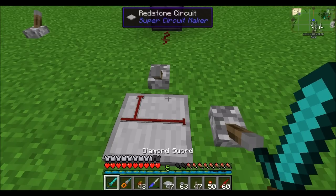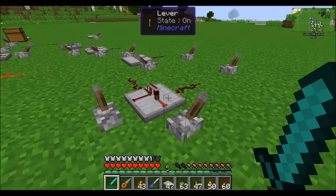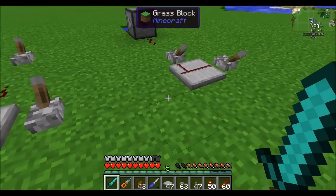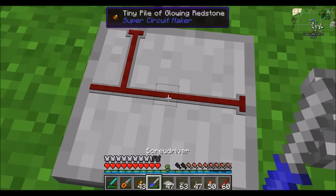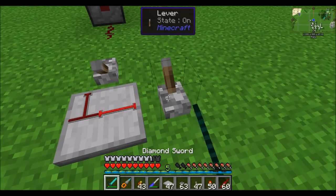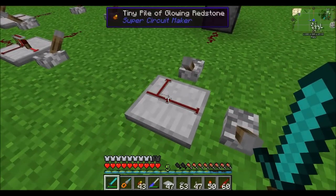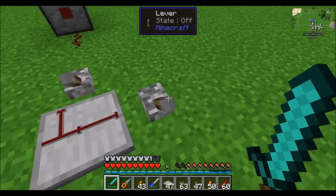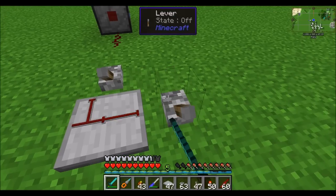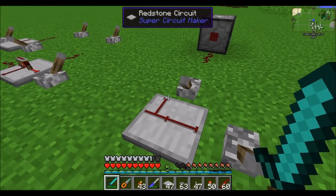In case you missed this nuance in the first episode, you can also do this horizontally. This is an example of doing it vertically where you can adjust it to only go in one direction. To do it horizontally, simply shift-right-click on a wire connector. When I flip this lever, the wire going in can only feed into this direction — it can't feed in the opposite direction. So you can imagine there's a lot of complex stuff you can do by being able to control what direction redstone is allowed to flow, be it up or down, or horizontally left or right.